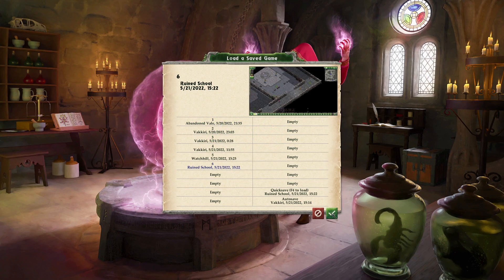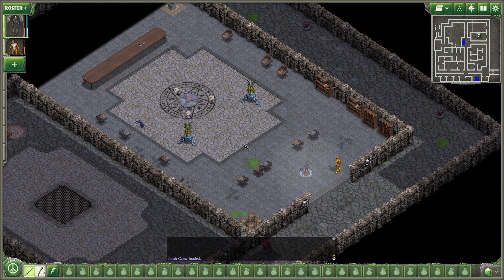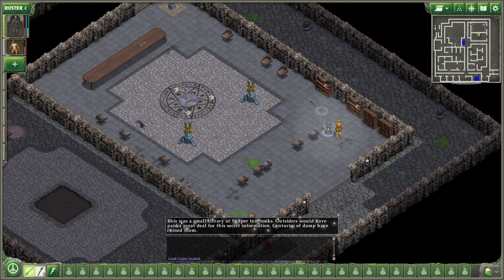We're at the ruined school. It's proven to be quite the challenge. We're about to head in here. We're with Thadavakir. Let's go ahead and step in. This was a small library of Shaper textbooks. Outsiders would have paid a great deal for this secret information. Centuries of damp have ruined them.